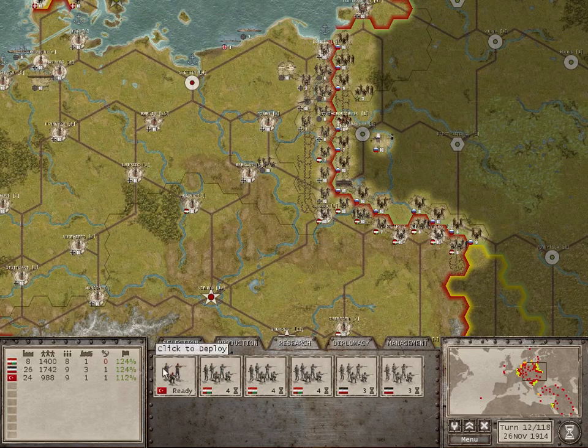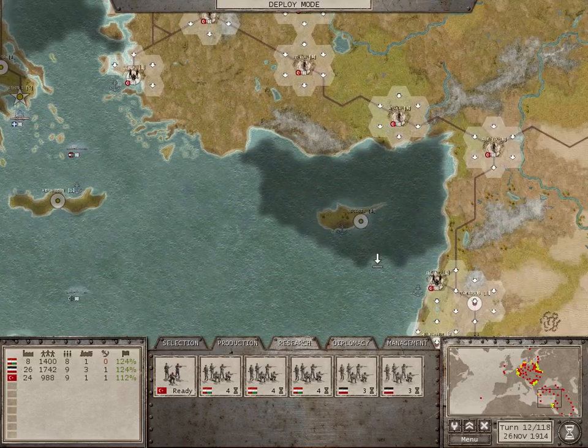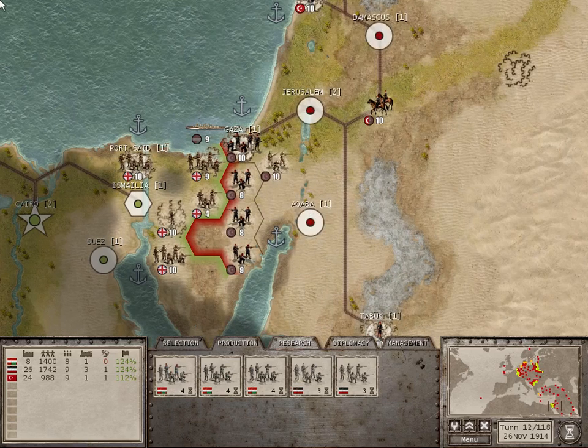We'll need this infantry over here to help as replacements. I believe I just breathed all over the microphone. We'll need a secondary line of defense here to help defend the railroad.